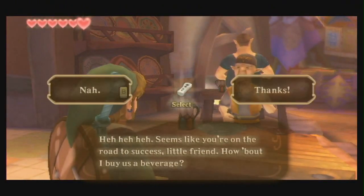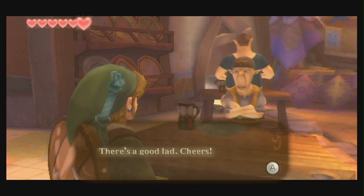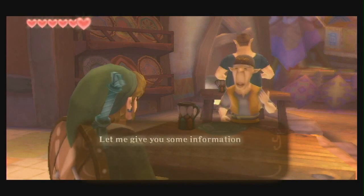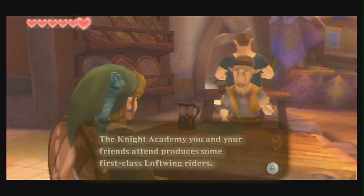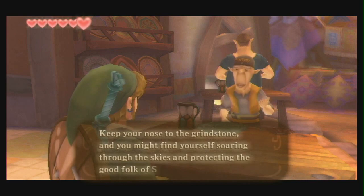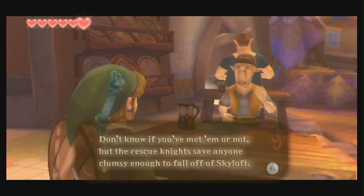"Seems like you're on the road to success, little friend. How about I buy us a beverage?" Sure. Cheers. "Let me give you some useful information: the knight academy you and your friends attend produces some first-class Loftwing riders. Keep your nose to the grindstone and you might find yourself soaring through the skies protecting the good folk of Skyloft. The rescue knights save anyone clumsy enough to fall off Skyloft - they kind of have a spider sense going on."